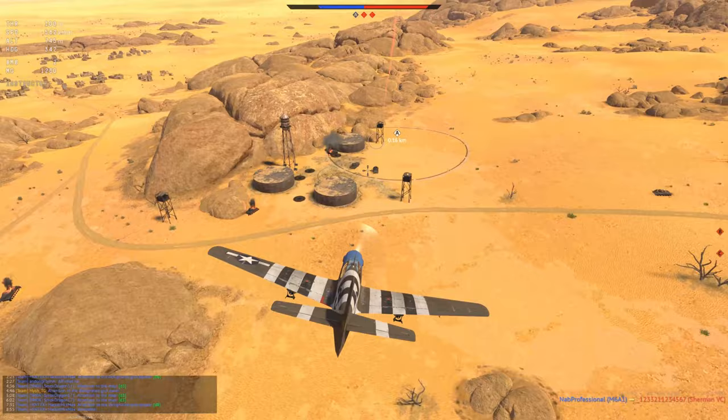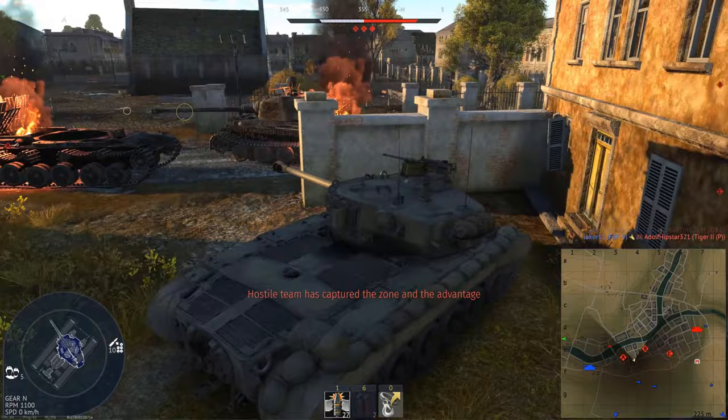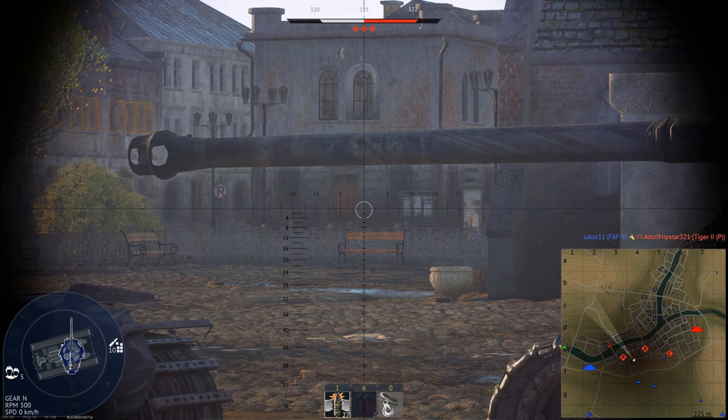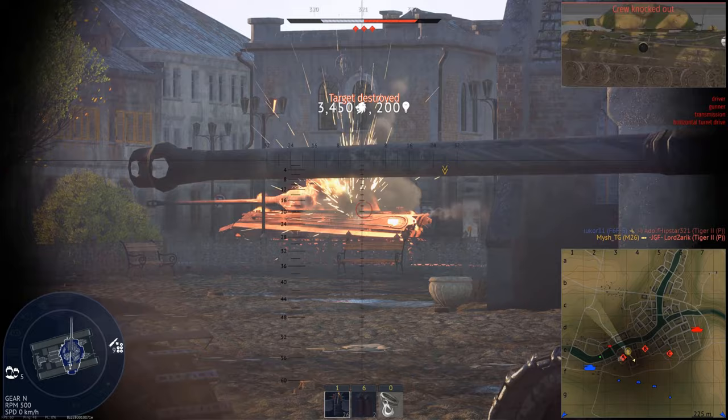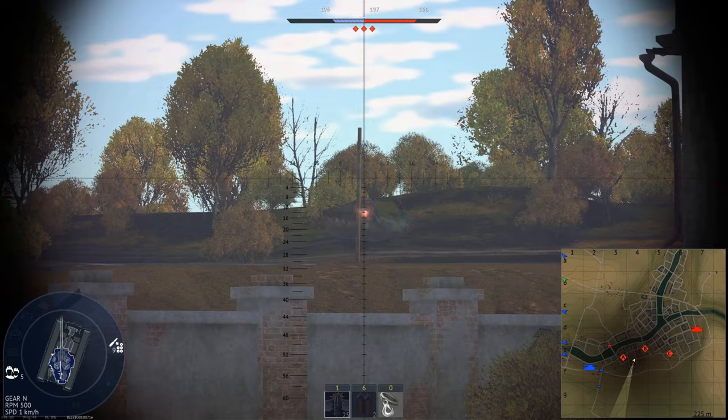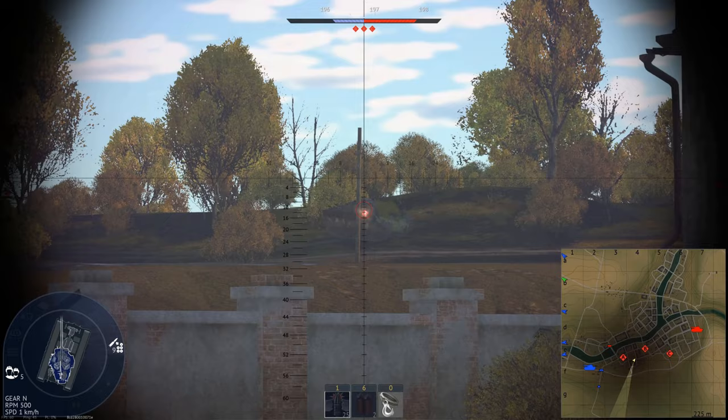Everyone will rush the point to cap it, so fly there and deliver your payload — easy money, boom. Or sometimes, if you're the last one defending a point, it's better to stay a little bit in front of it and wait for it to get captured. Greedy people will mindlessly rush past your position to spawn camp — now make them suffer. Sometimes you will remove a lot of people from the match this way, and your team takes the comeback victory.